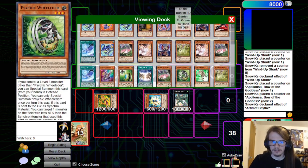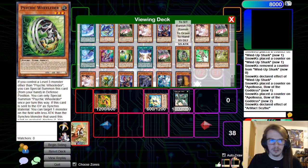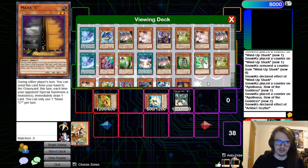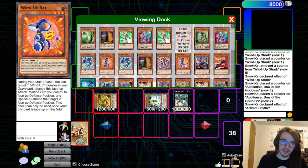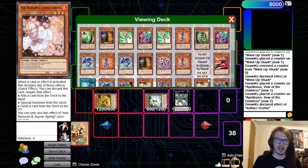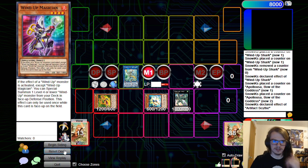You can basically use any level 3 extender that you so choose. You can play more Trackers and Wielders, or instead of Gallus you can play more Genex Ally Birdman. You can play other level 3s, even more Wind-Up Rabbits. Whatever level 3 extender you want. Let's do some test hands — I'm not gonna do too many because this deck is very straightforward. That one combo I showed you is just what you do every time. Pretty simple.